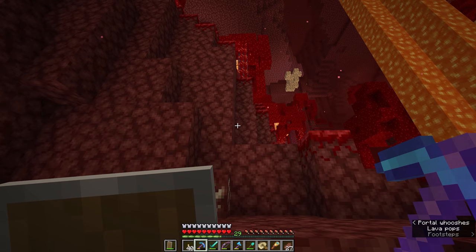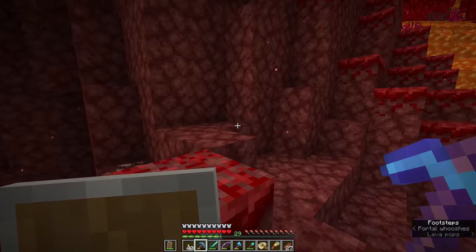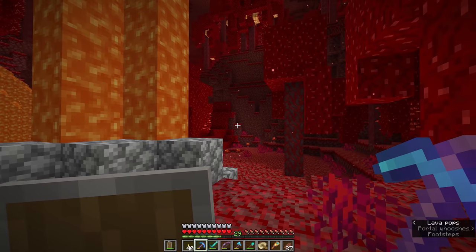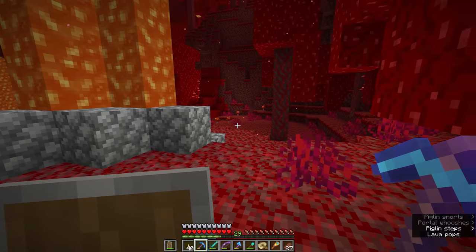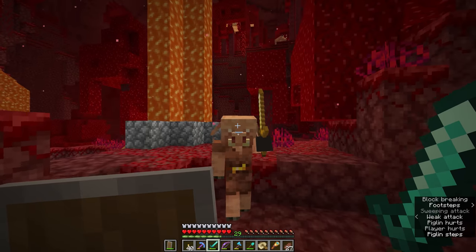In the last episode we managed to make our first entrance into the nether and found ourselves in a crimson forest biome, where we've been making a little bit of headway exploring the local landscape and finding a way between this portal and the other portal we made over at the jungle, so we can use it for fast travel. Today we're going to be looking a little bit further afield — and getting attacked by piglins because I forgot to put my gold helmet on.